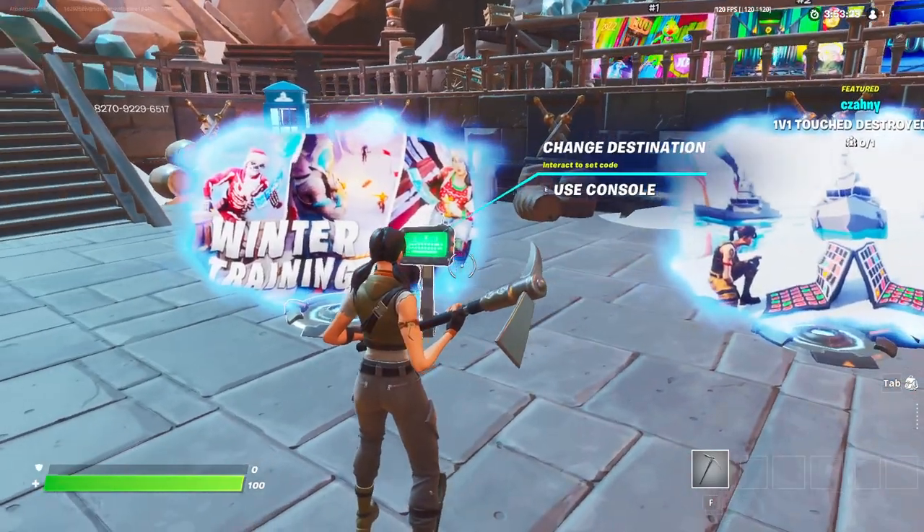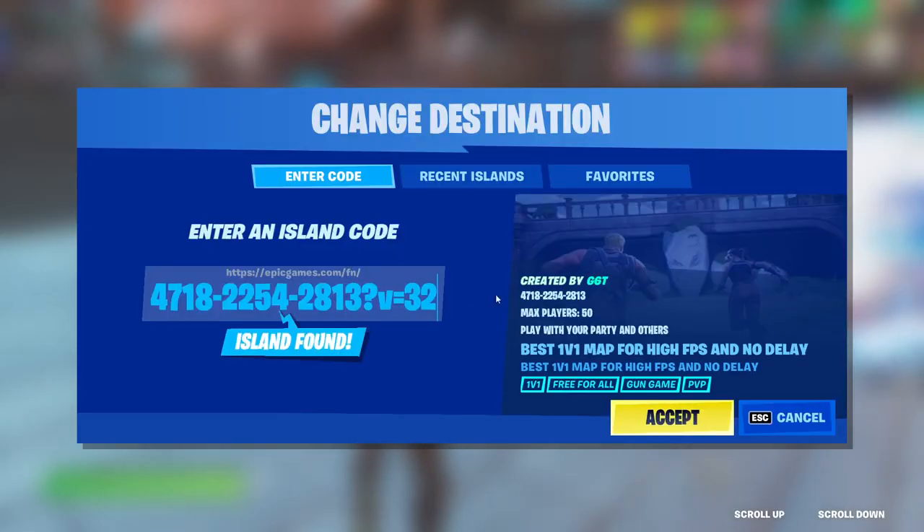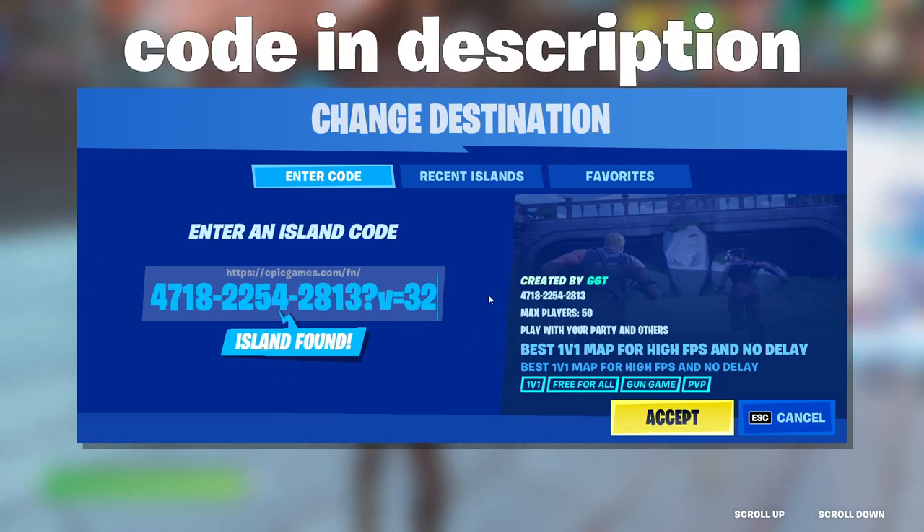This is a brand new XP glitch that can get you 500,000 XP instantly. Type in this code in Creative — the code will be in the description.